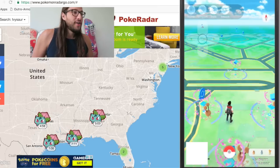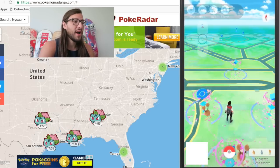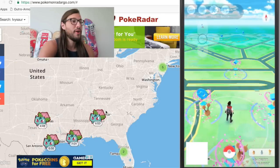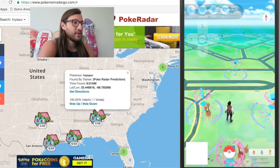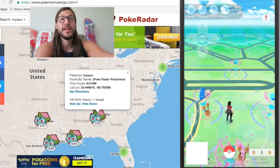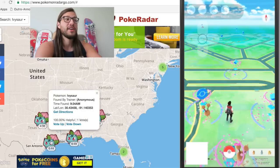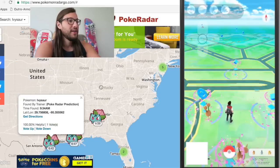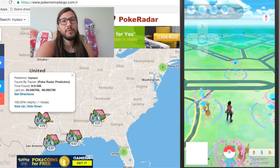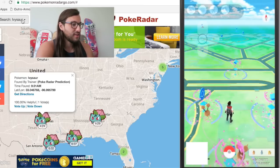Alright, let's get started. What we're using today is this website called PokemonRadarGo.com. I used this a long time ago, but it was really unreliable because it lets users input where Pokémon are. So if it says 'Found by Trainer Poké Radar Prediction,' then it's real — you know you can teleport there and it's going to be real. But if it's anonymous, it's probably not real. If it doesn't say Poké Radar Prediction, I probably wouldn't bother teleporting there.